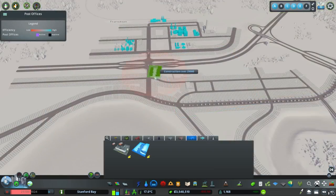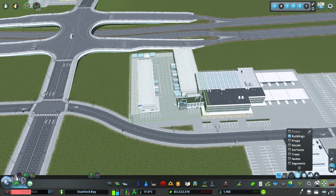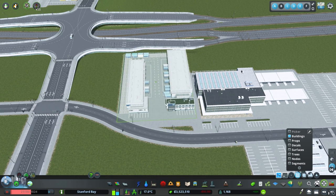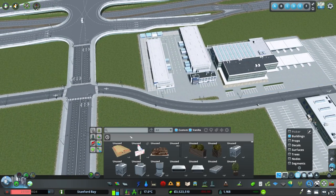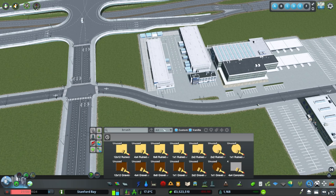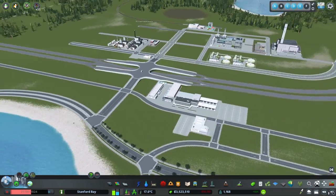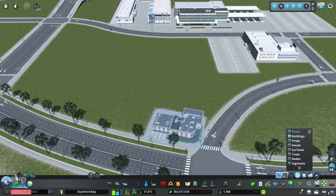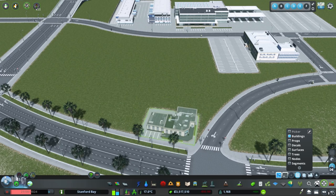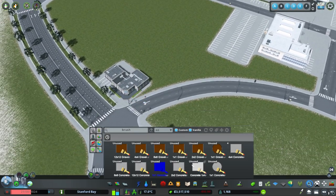Finally, one more thing I want to implement is postal service — something I haven't normally paid much attention to but want to add now. I'm tucking it in with the bus station and depot to fill some space between the roads and the highway. The first building is the sorting facility, then I'll add a post office for sims to use. I'll probably add a couple more post offices later as the city expands.